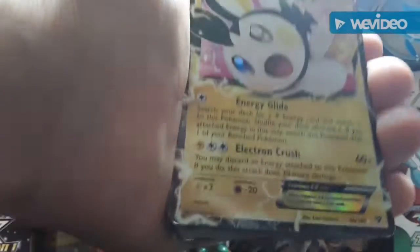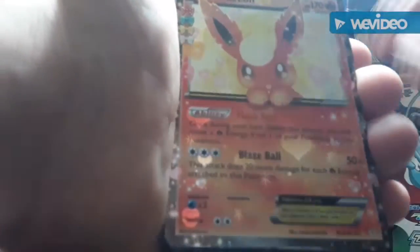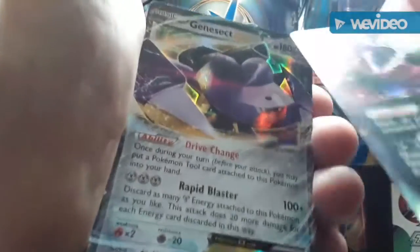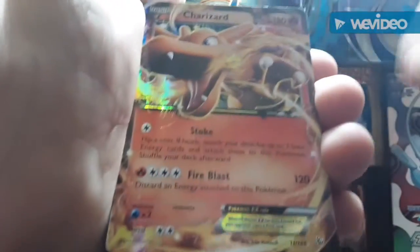Now on to EX cards — we have Emolga EX, Flareon EX, Glaceon EX, Darkrai EX, and Genesect EX. This Genesect EX is a really cool card, I like it a lot. It's interesting because it doesn't have the same glossiness as the other cards — you can see how shiny that one is compared to this one — but it's still a real card, trust me. We also have White Kyurem EX and Charizard EX.